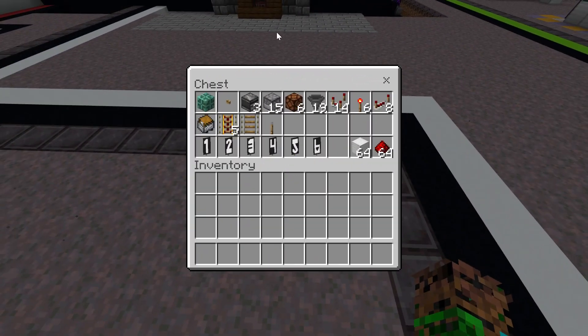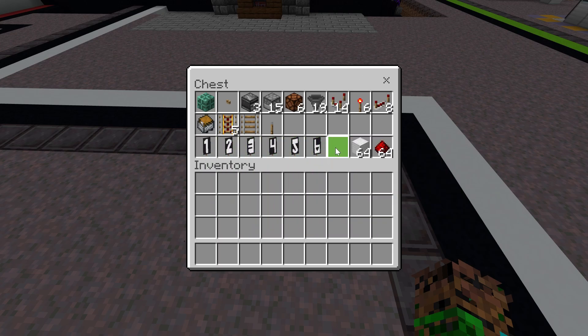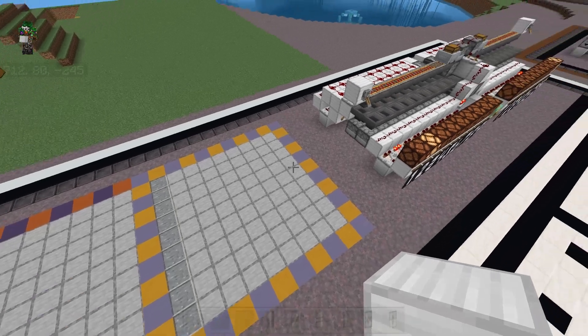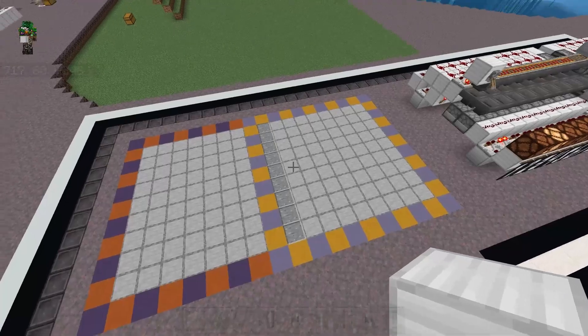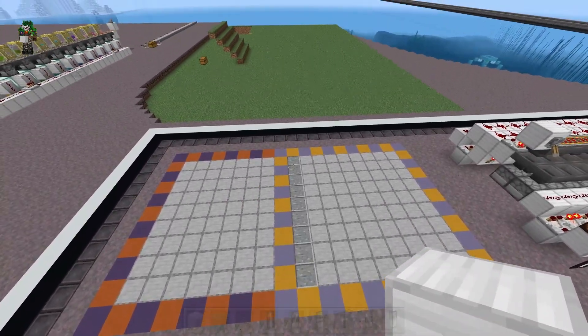The materials required will heavily depend on how big you want to make it. The ones you see here are for a single six-sided dice. You will also need some way to identify the different numbers, so banners or signs. The build area for a single six-sided dice is 9x9, but how many numbers you have will change the length. If you want two six-sided dice, you will need a 17x9 area.